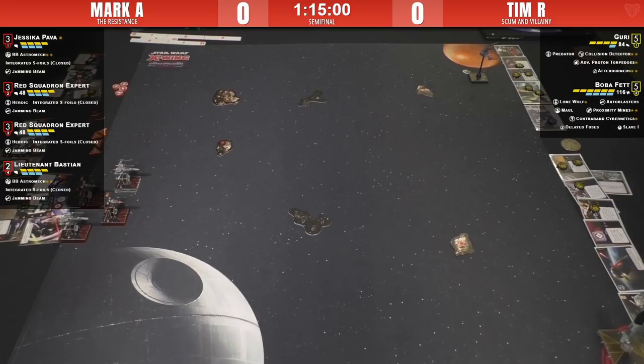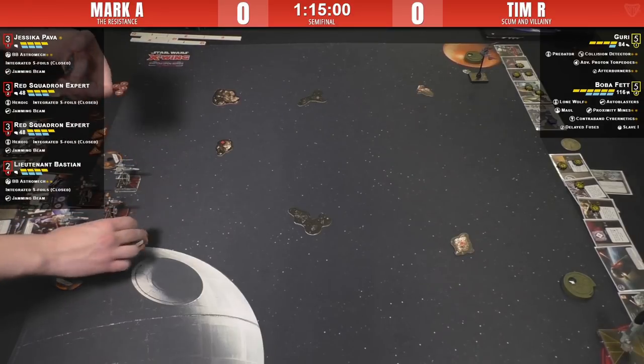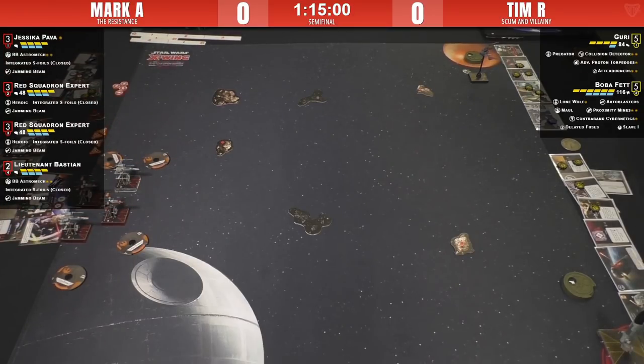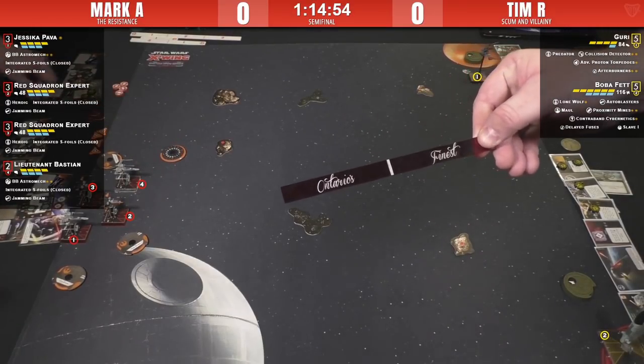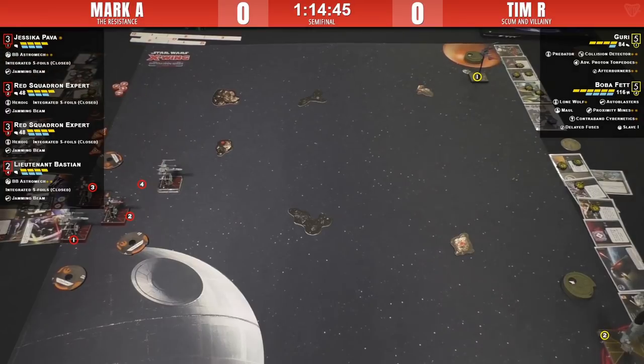The interesting thing about this list is that usually you see three T-70s and an A-Wing or Finn, but Mark has elected to just play four T-70s instead, which is beefier and easier to fly in formation. Other than Bastion, they're all the same initiative, which is really nice. I think we're going to see Mark slow roll and then decide when he wants to engage.